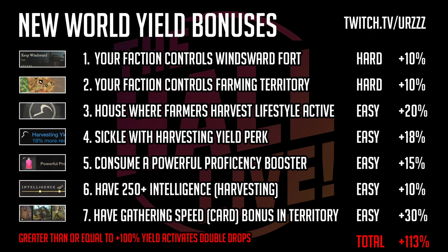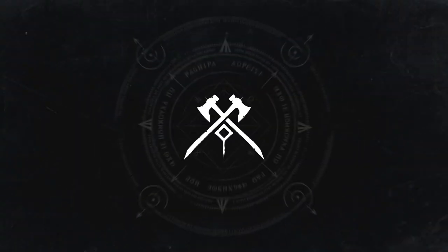With all of that, if you're able to achieve everything on this list, you can get up to 113 percent. I use an 18 percent harvesting yield on my sickle as the example because that's what I have, which adds up to 113. You could probably remove one of those 10 percenters — likely the Windsward fort one — and still get over 100. Just keep an eye on those uncommon and rare drops, and if you're over 100 added yield, you should see an extra drop every time.